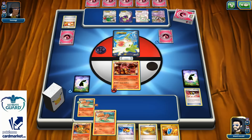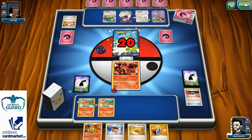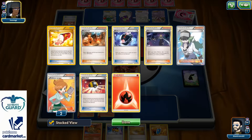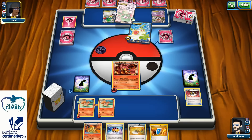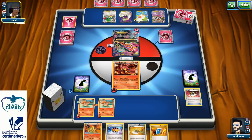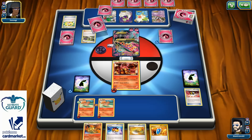With Level Ball I can grab Ninetales to have the Bright Look ability. Two Fire Energies on my Vulpix. I'm looking forward — maybe next turn I can play VS Seeker for N, activate Bright Look, and try to Lysandre his Hoopa if possible. But probably he'll just knock out my Volcanion, since there's a Mega Gardevoir and he can easily get rid of it. That's simply very bad — I'm going to lose my attacker so fast.